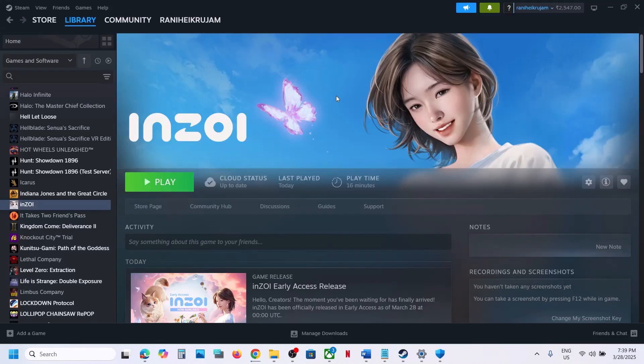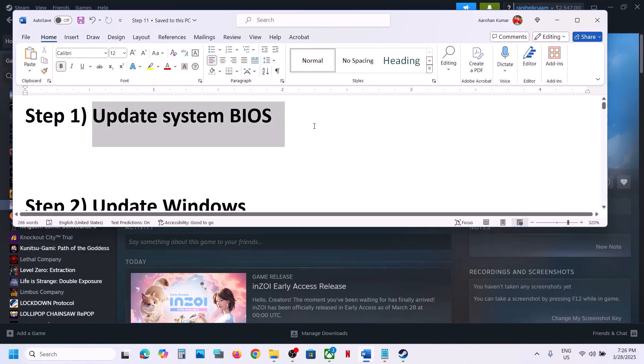Hello guys, welcome to my channel. Today in this video I'm going to show you how to fix the black screen issue with a game on your Windows computer. The first step is to update the BIOS, so go to your system manufacturer website.